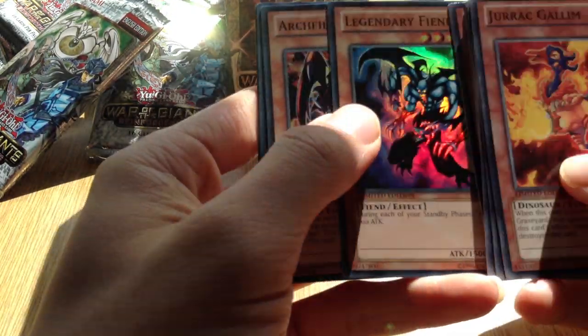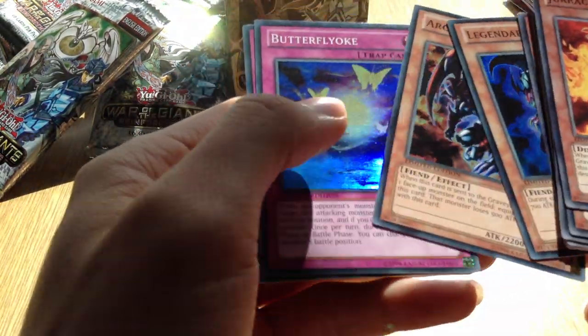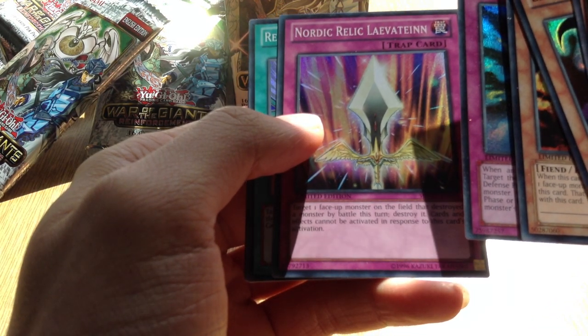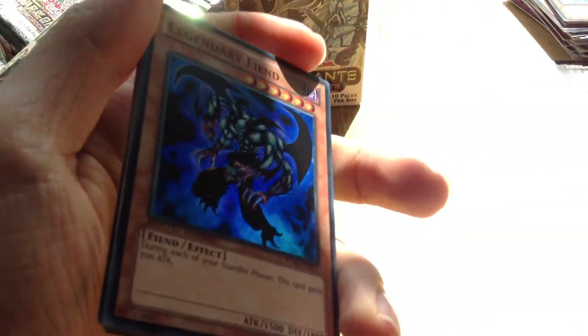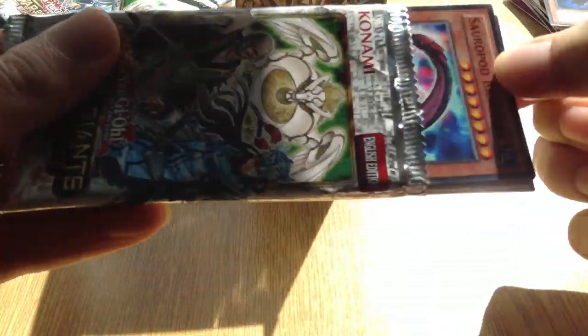Legendary Fiend, Archfiend of Guilfer - I think that's one of Yugi's cards. Blossomy Yoke, Nordic Relic, Leviathan, Release Restraint Wave, and a Shift - also one of Yugi's cards. I think I'm down to my last two packs. Hopefully we can manage to pull another Big Eye or another Priestess, one of those two. Safe Zone's not too bad either, but I do not want another Zubaba General.